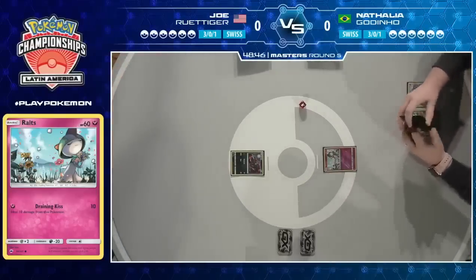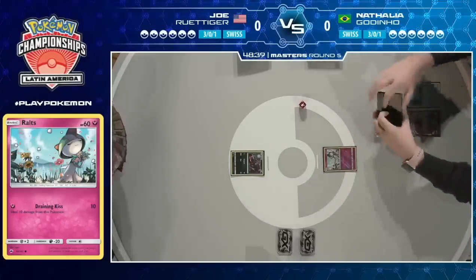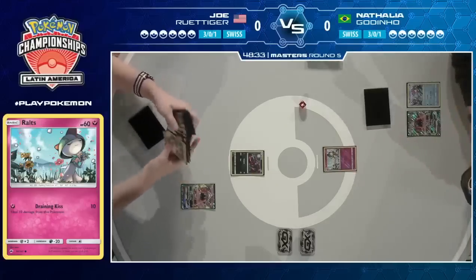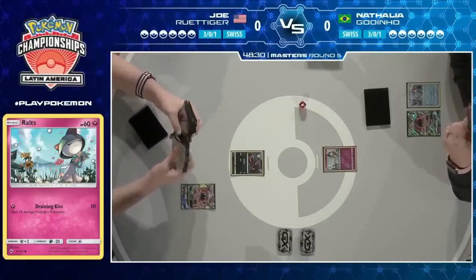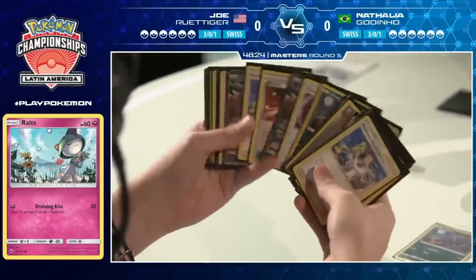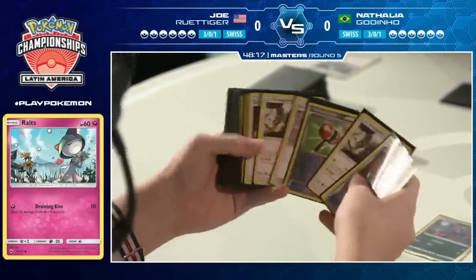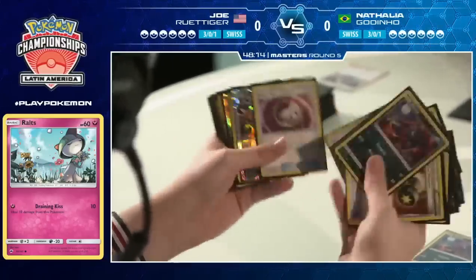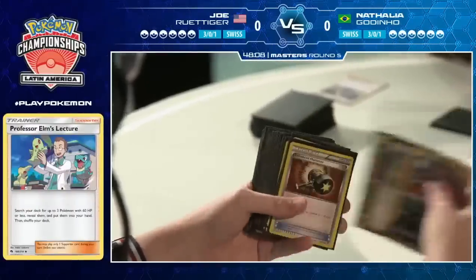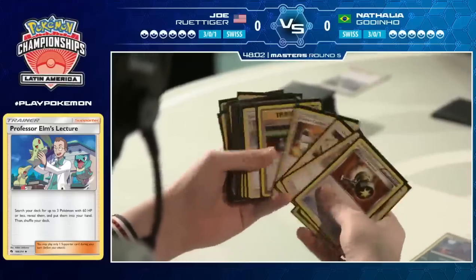Missing that Professor Elm's Lecture, but at least getting a couple basics in play. No Alolan Vulpix on this side of the field, but she's got the hard Swampert for Rare Candy anyway, so she can still draw into a lot of stuff. Joe goes for that more typical turn one, going for Tapu Lele. He's already eyeing up Professor Elm's Lecture as he searches through his deck — always a good habit if you're thinking about joining the Pokémon TCG. Knowing what cards are prized is a great way to know exactly what you have accessible throughout the game.